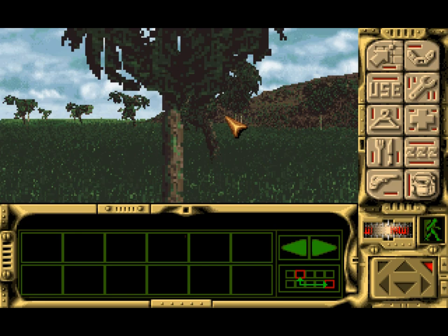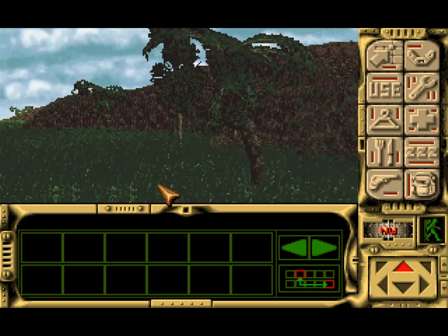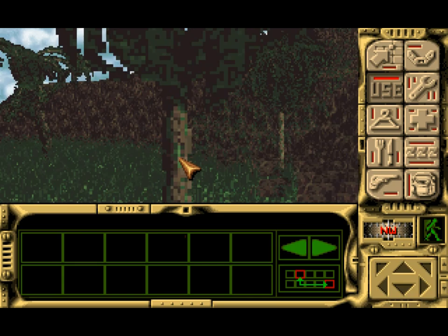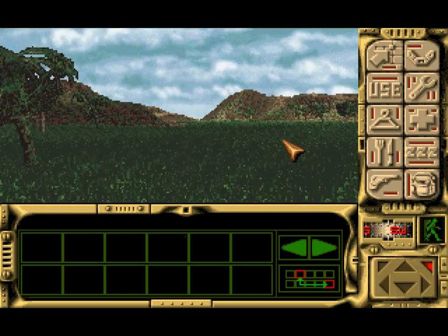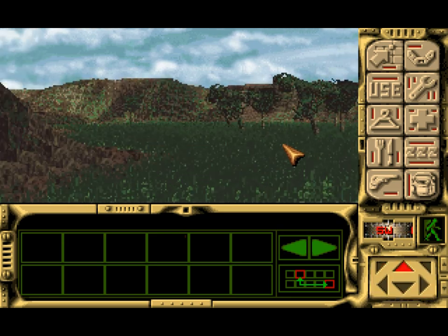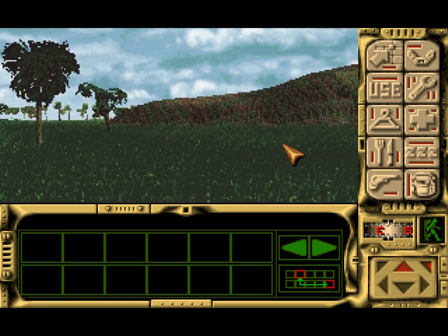I'm kind of wandering around looking for something. I don't think I can do anything with these trees — clicking on them doesn't do anything. Maybe if I click 'use' and click on a tree? No. There's a guy over there but for reasons I'm not going to explain yet, I don't want to go to him quite yet. I went to him last time I played and bad things happened.